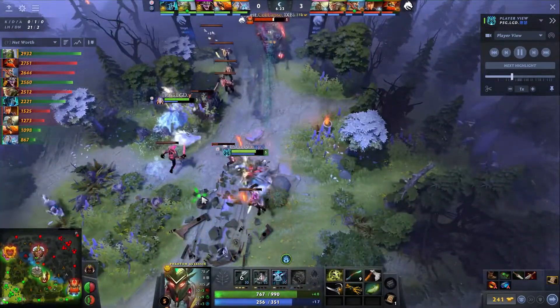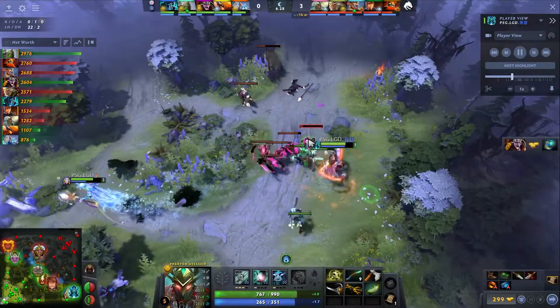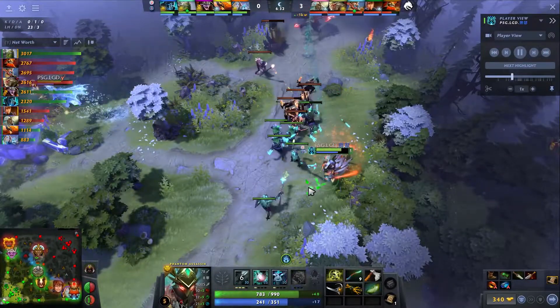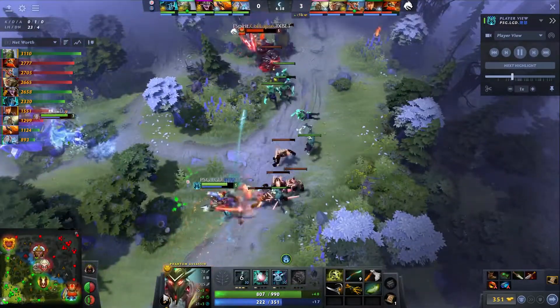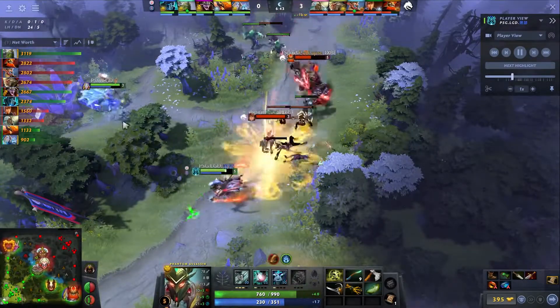Crystal Maiden is kind of a volatile support in that sense, similar to PA — sometimes you feel like you're absolutely owning the lane when you get a Juggernaut or something. But when you're just trying to protect a PA like this, she can go toe-to-toe with a lot of fours, but just not really the top ones. At the same time, if their supports do get these levels — probably enabled by Nothing to Say making rotations — they are going to have a strong mid-game timing. They have a lot of ways to protect the Egg with the Tiny and the Crystal Maiden, and they have a lot of teamfight and damage.